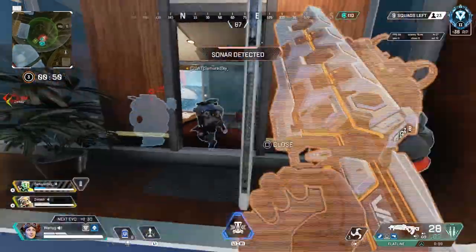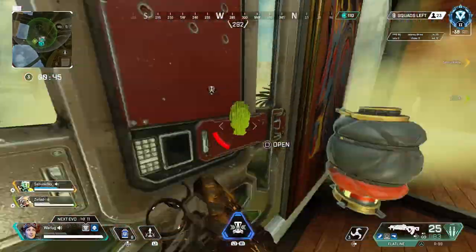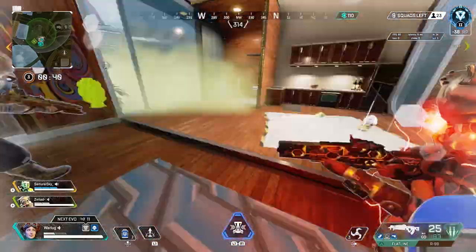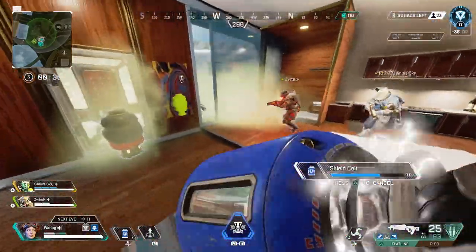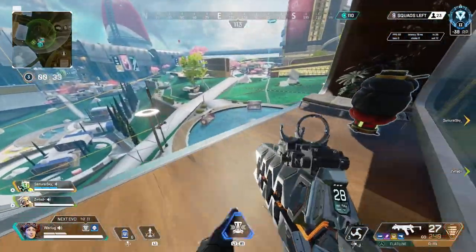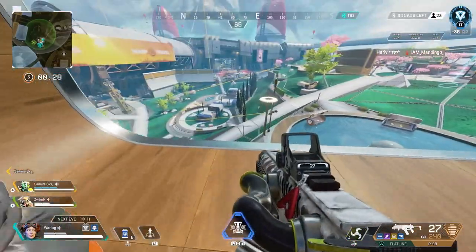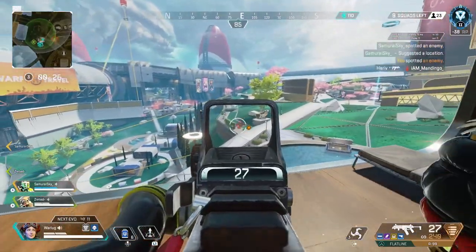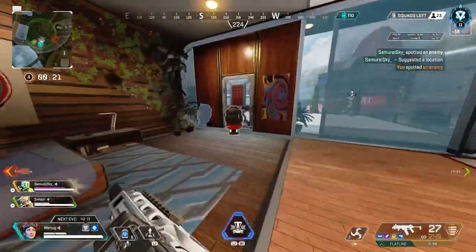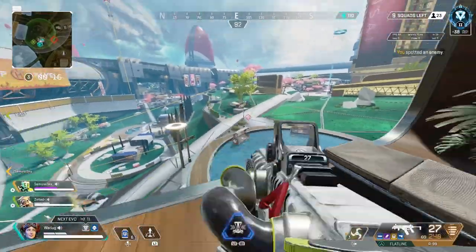Ask yourself: is it a knowledge issue of not knowing what to grab, or are you switching weapons during loot? To avoid being a loot goblin, your first two priorities should be armor swapping and grabbing ammo, then heals. You should be able to slide through the menu fairly quickly. If you're taking too long, you're looting too many things. I've seen players do this even mid-combat — just armor swap, grab ammo, get back in the fight.